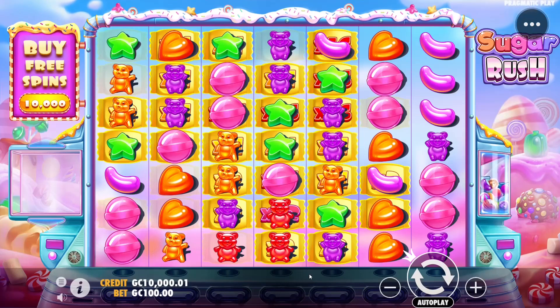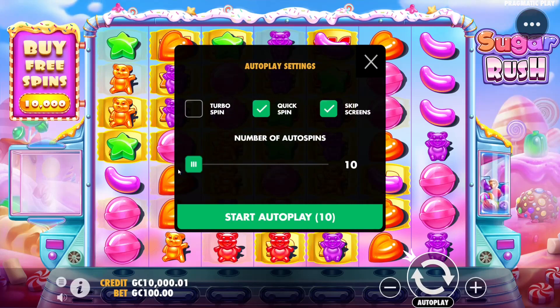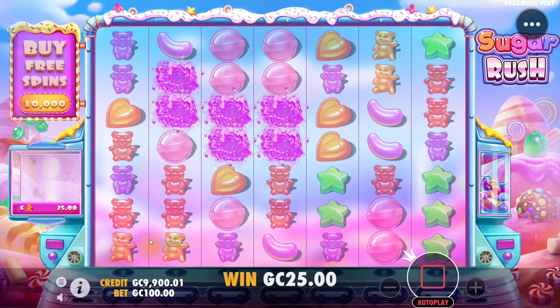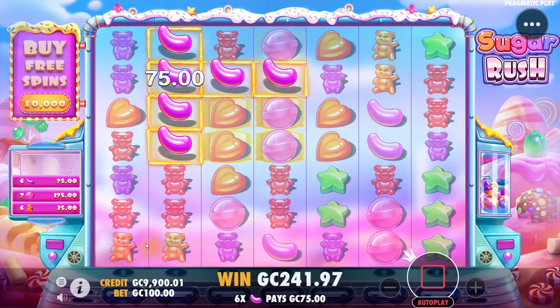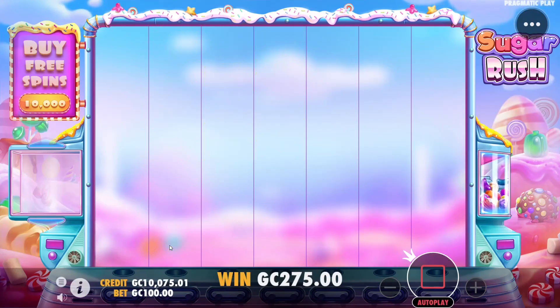Welcome everyone to another video. Today we are back on Sugar Rush looking for that max win. We're going to be starting off with 10,000 gold coins in the balance. Just as a little update, 10 gold coins is what you can get from your free daily bonus every single day when you log into Stake, so check out that link below. Pretty decent start here for a spin.